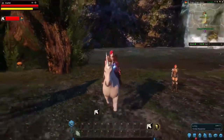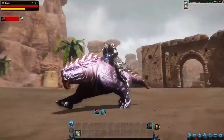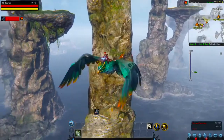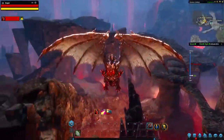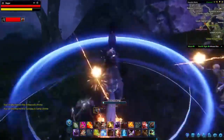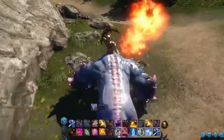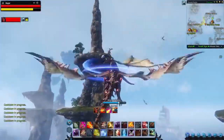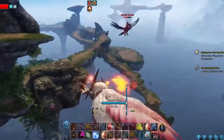In Riders of Icarus, there are unicorns, dinosaurs, phoenixes, and yes, even fearsome dragons for you to ride. These beasts serve not only as a mode of transport, but also as an ally in battle. Whether by land or by air, mounted combat truly changes the dynamics of battle.